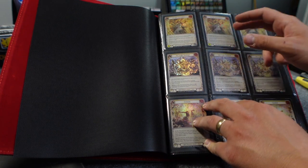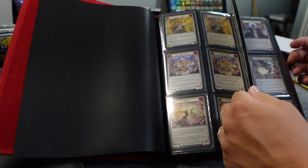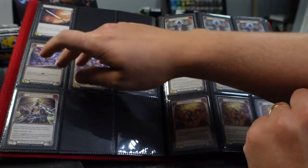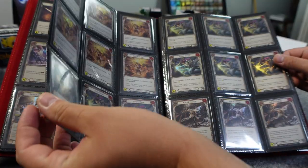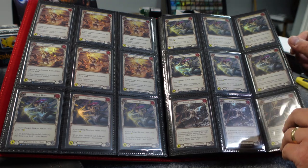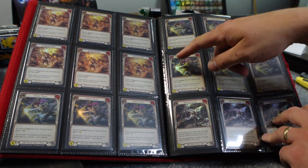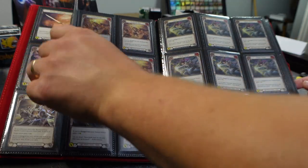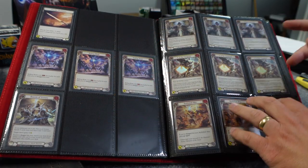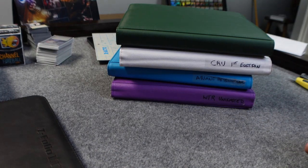I wanted three of each card, but the problem is they add cards that are like one-ofs — like what do you do with Raiden? It pushes everything down. Things like Valiant Thrust — it should be red, yellow, blue — but in order to fit everything and not waste space because of a card like Raiden, it pushes everything off kilter. I wish I knew a better way to organize Flesh and Blood cards in binders. I'd love your opinions on that.